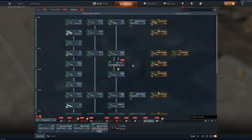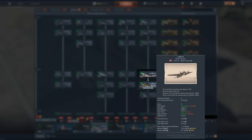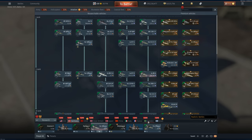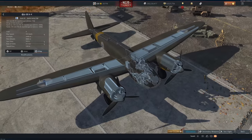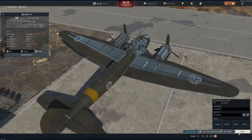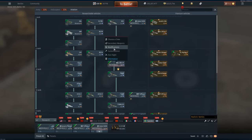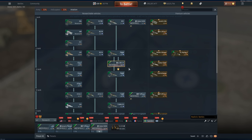Then we arrive at the Junker 88, and you might think the A4 is a plane we don't have in the game yet — well, you're wrong. It's the A4 and the A1, but the A4 we already have in the game, so this is really going to add absolutely nothing. No skins. It's again the same plane, probably going to be the same loadout as well. I don't think many people are going to be taking this out, but it's another addition.